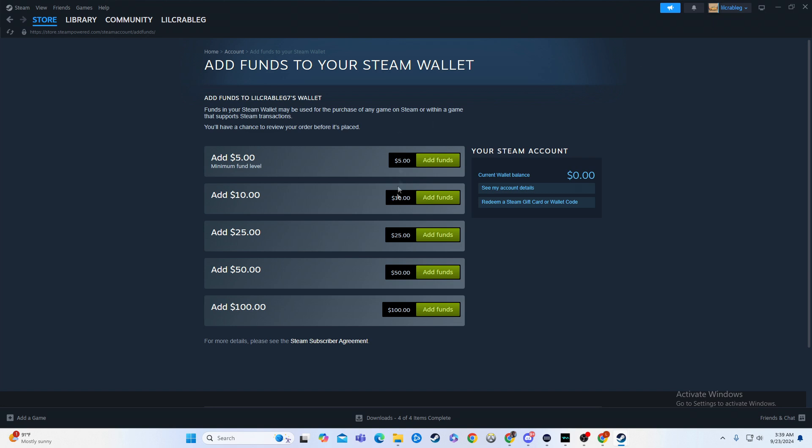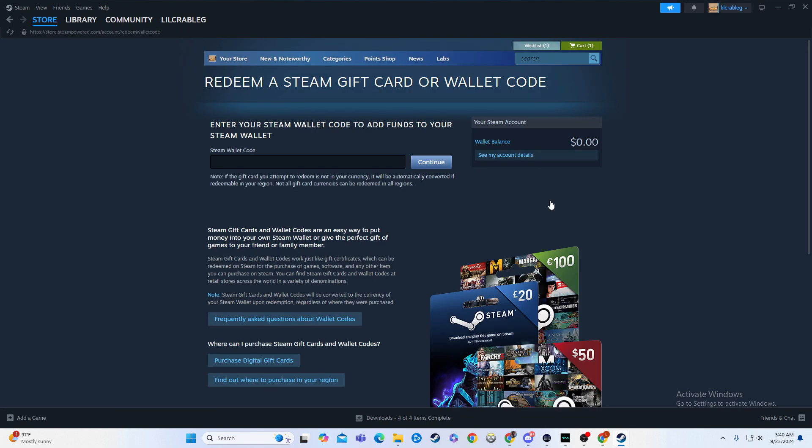Now, this is where you can add funds. Any of these is going to be adding from your card, and that's not what we want to do. Instead, we're going to redeem a Steam gift card or wallet code — we're going to click on that.